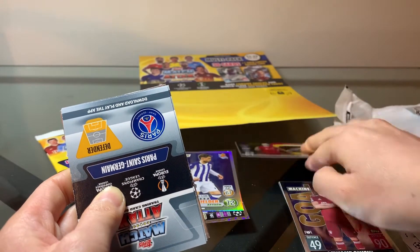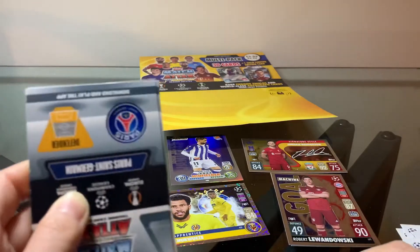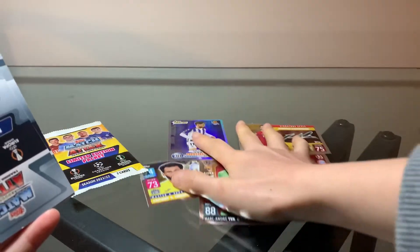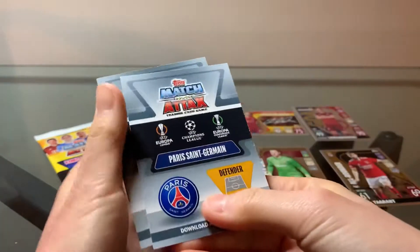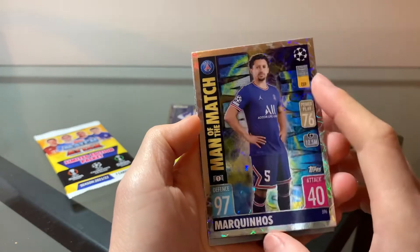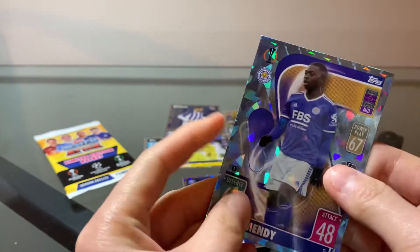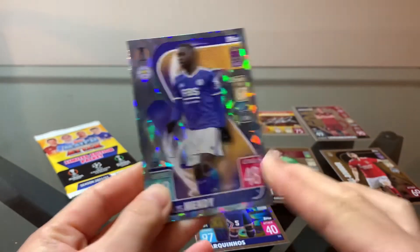Okay, here we go, let's put it there. And next is a mirror cut — mirror cuts from Super Saver Barcelona. And what's this one? It's Men of the Match, McRenials — Men of the Match cards. Look at that effect, so beautiful. And our next one, Leicester City — what is it? Oh, it's a parallel — a Crystal Parallel card for Mendy from Leicester City. A parallel card, not bad, not bad.